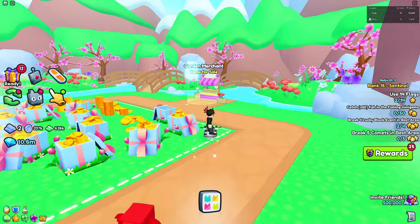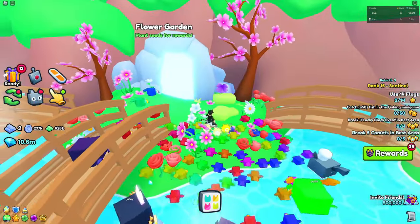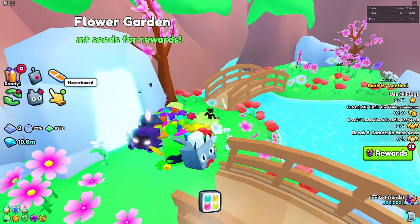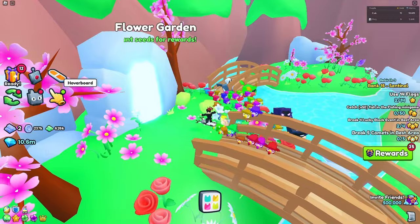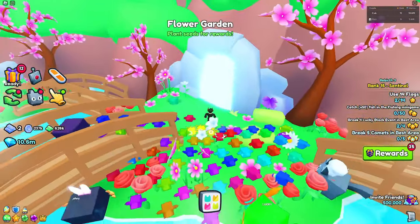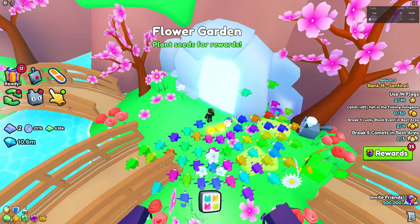Now I'll be showing you an example with some of the minigames. Note that sometimes this won't work — when the game disables the button it's going to spam, so you'll have about a 50/50 shot. Sometimes it might work but you won't have it equipped, so it's essentially a 50/50 for this glitch.